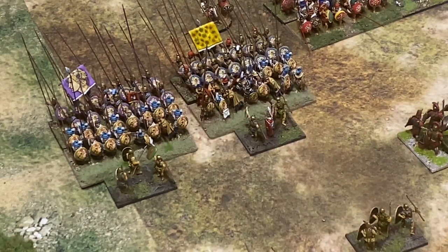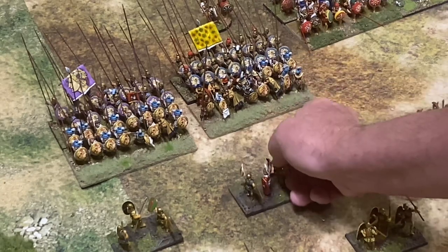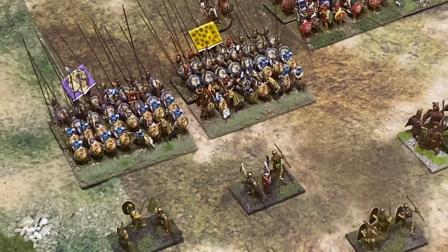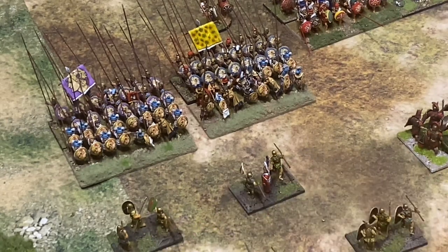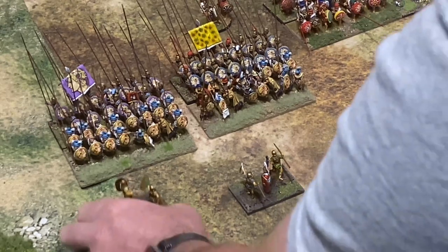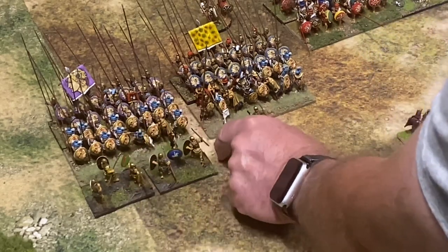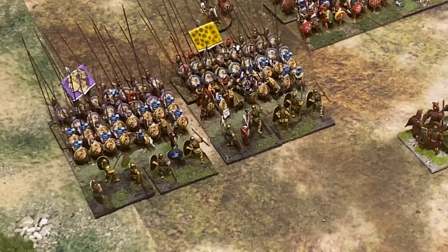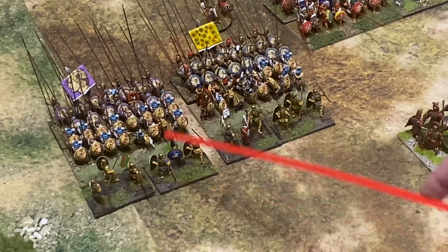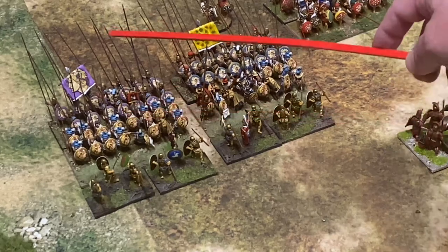That's not how anyone with common sense would fight with these guys. The way they would do it is have their Hastati and behind them their Principes. This unit would go in, then the next unit would go in. So now you would have a combat value of 5 and 5 versus a combat value of 7, maybe 10 - so 10 versus 7, maybe 10.